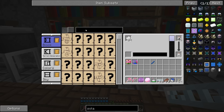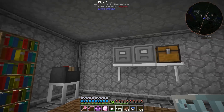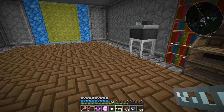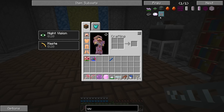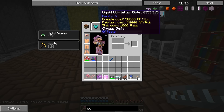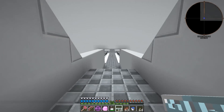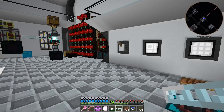If we search for 'UU' in NEI we can see fluid UU matter, but it's got the question mark so you can't use it anymore. However, there is an RF Tools dimlet that we can use for liquid UU matter. I've never messed with these dimlets or RF Tools really, but if we can make a world with UU matter, that'll definitely help speed things up and I'd be willing to try it.